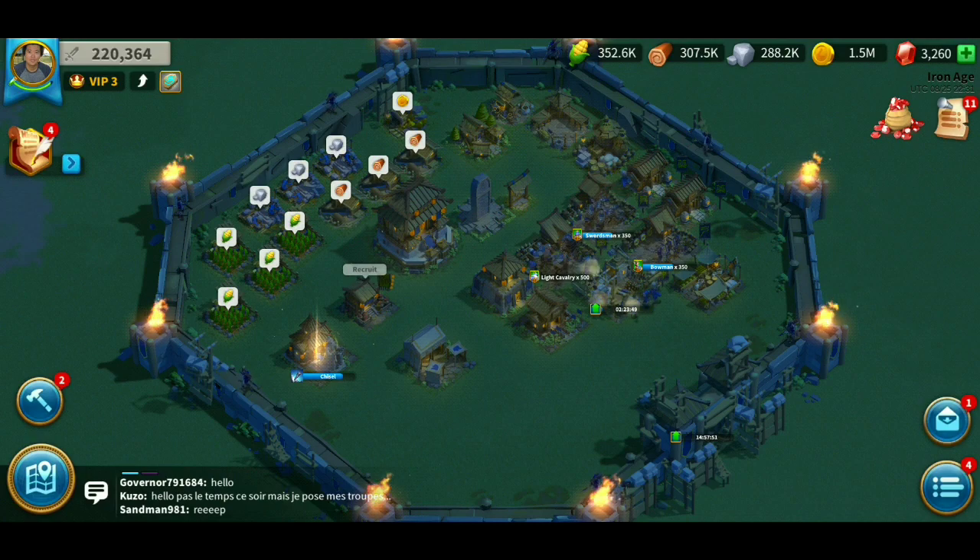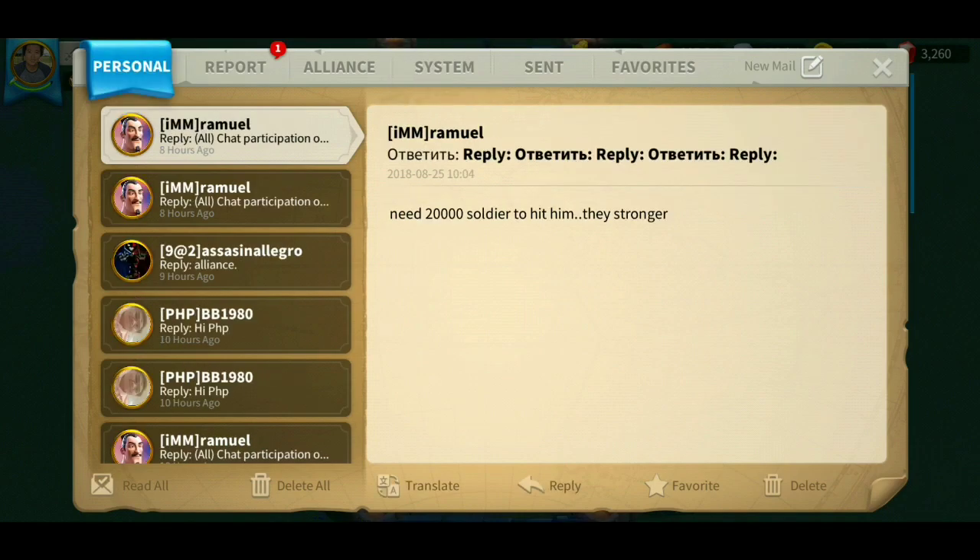First things first, you gotta look in your lower right corner of your screen. There's an envelope there on the second icon. Hope you all still know what an envelope looks like — so click that. Let's go to Personal. Personal means these are all the private messages you will get from other players, and any alliance messages and announcements will be received here.